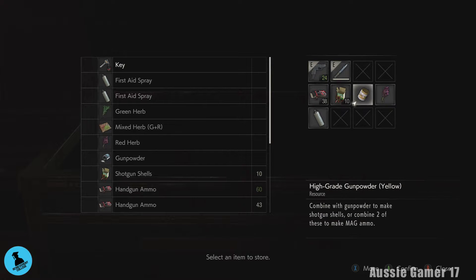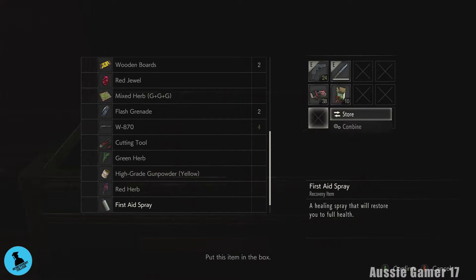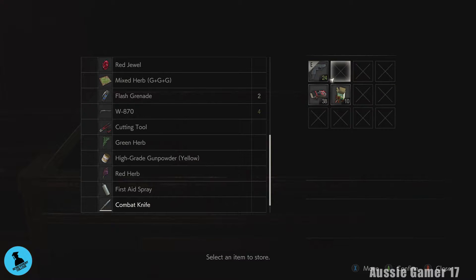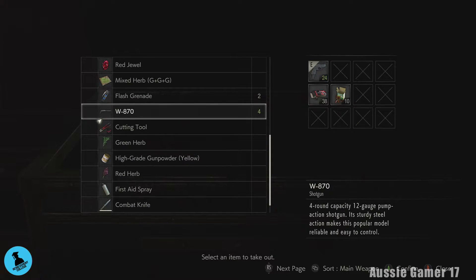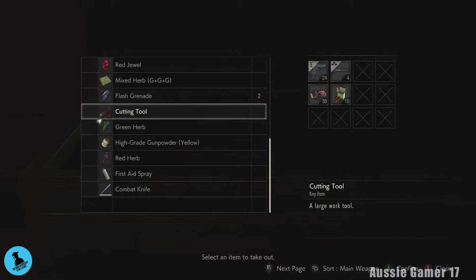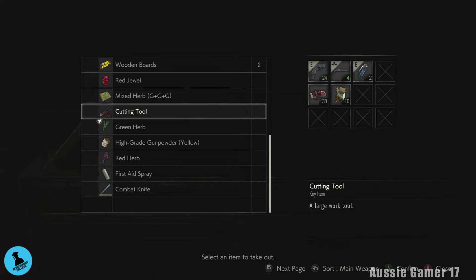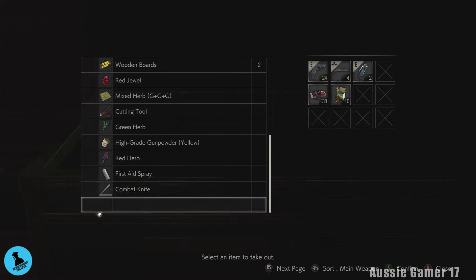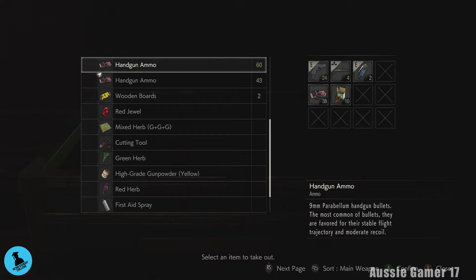We're going to arrange a few things — put that back, put that back. Because we're not going to get hurt by the boss, put that back too. Also don't want the combat knife: if you accidentally use the combat knife on the boss you will lose it permanently. Much safer to put it away. We want the shotgun. The flash grenade — I used one on the Licker, that's okay. Checking if we need anything else for this boss fight — yes, we've got enough ammo.